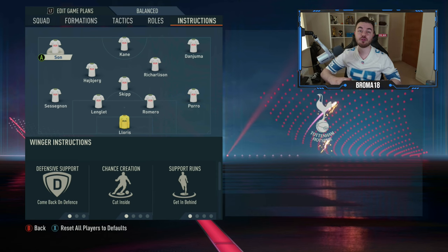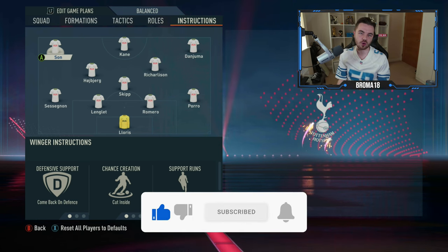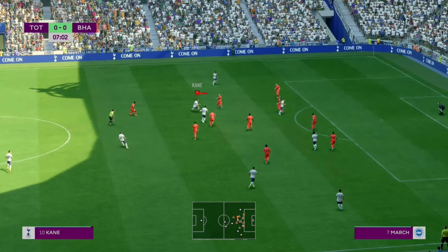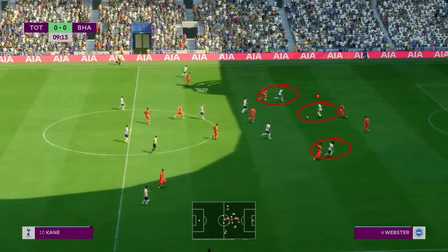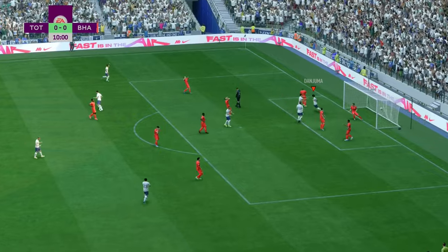Now the other player instructions are what will make or break the false nine role — and that comes down to the wingers. They need to be set to get in behind and cut inside. These are critical. When your false nine drops into midfield, the goal is to drag out an opposition defender and create space. The wingers then exploit that space, get into goal-scoring areas, and essentially play a hybrid winger-striker role.